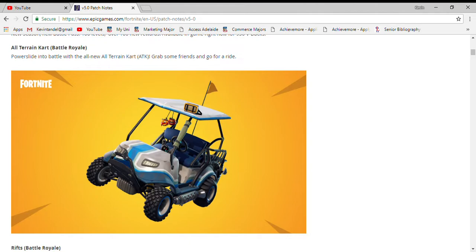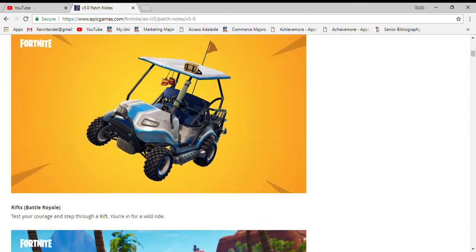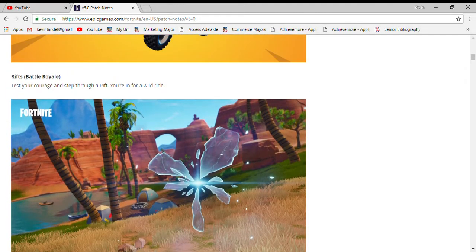So there's an all-terrain cart — I think shopping carts might not be in the game anymore, but this one you can carry five people in your squad, and if you drift it goes faster. There's also a new map kind of thing, and you can go through rifts.